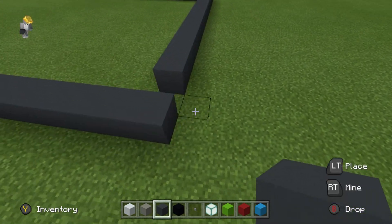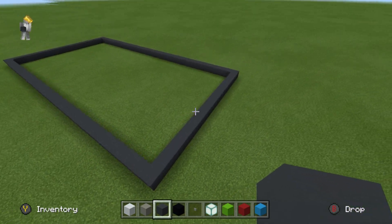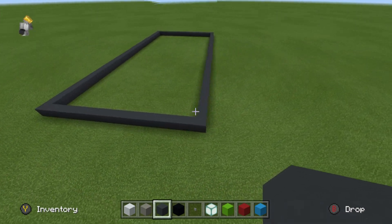So, in the end, we will end up with something that should look exactly like this — a rectangular base outline.